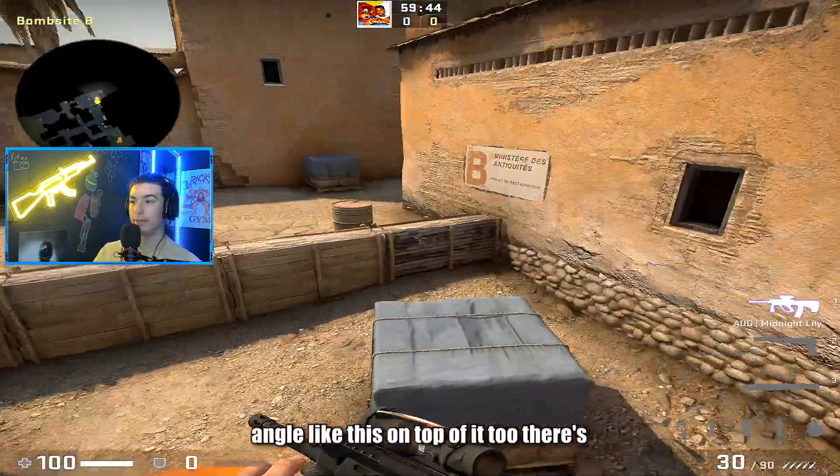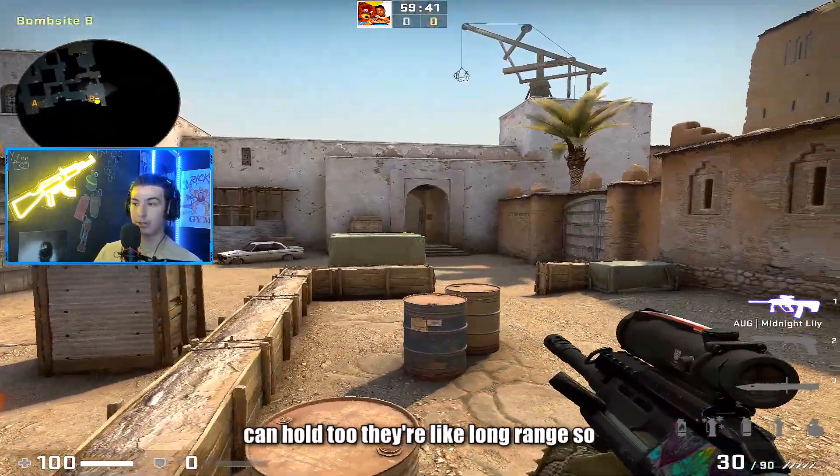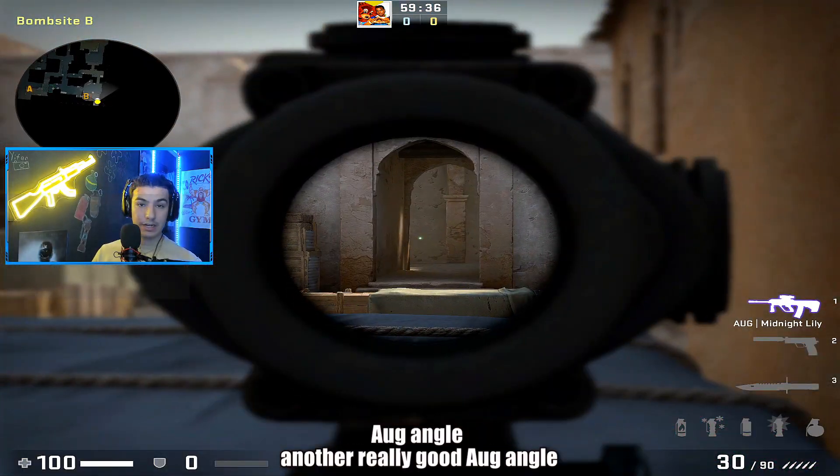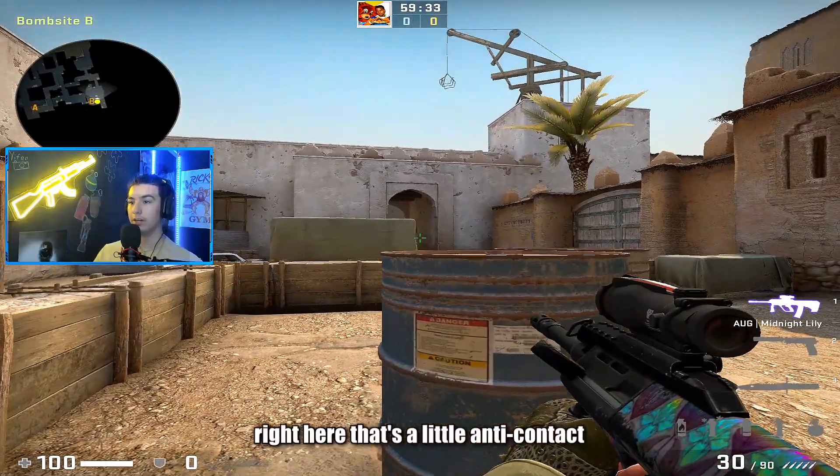On top of that, there are a lot of easy spray-down angles you can hold that are long range. This is a nice little AUG angle — side of the box like this, top of this is a nice AUG angle, and another really good AUG angle right here.